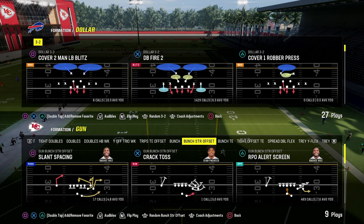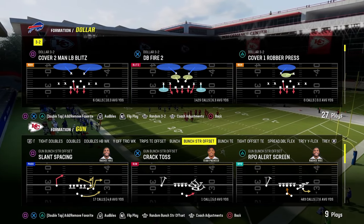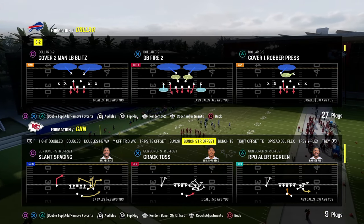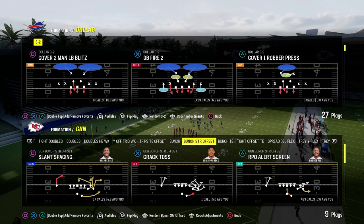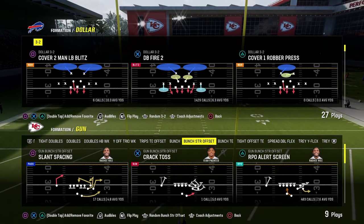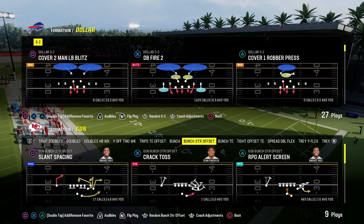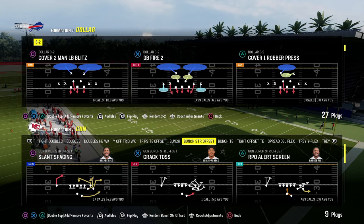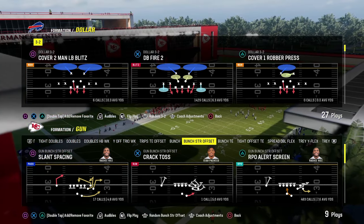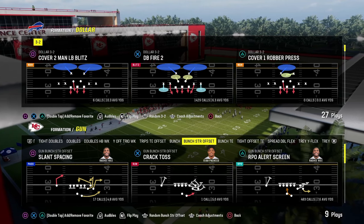We're going to be dropping all of our offensive and defensive ebooks for both Madden 25 and college football 25 over on our school.com community page. It already has all of our Madden 24 offensive and defensive ebooks completely updated, and that's going to be the way we're releasing all ebooks going forward. Ten dollars will unlock all of the content on the site — the link is in the description.